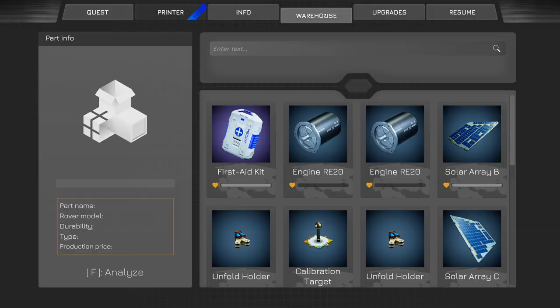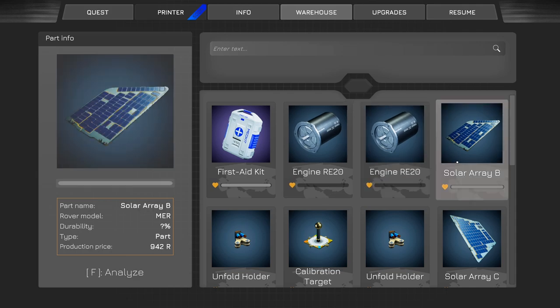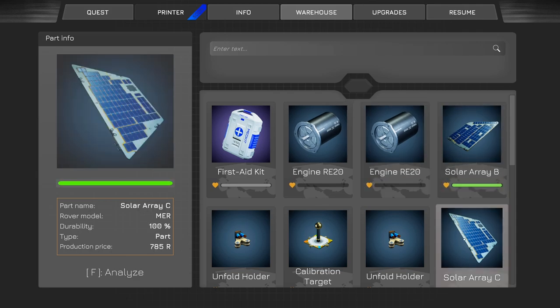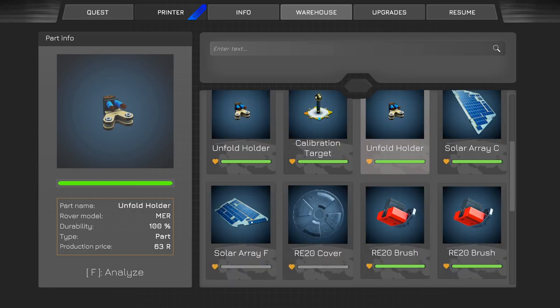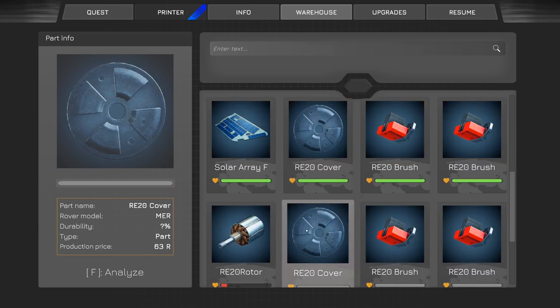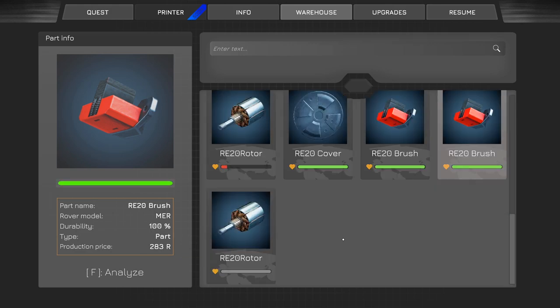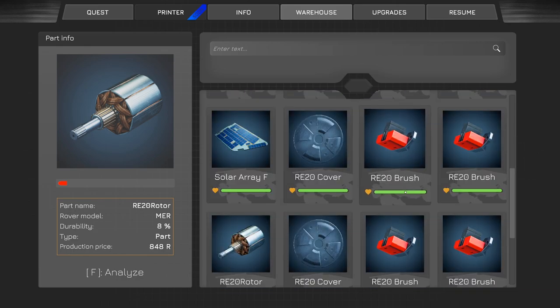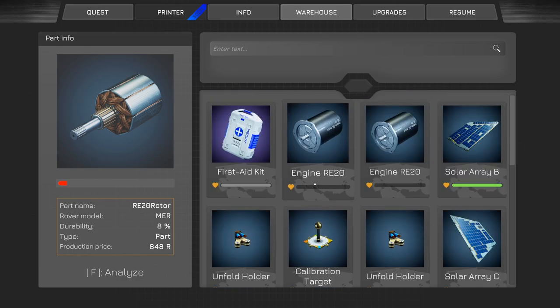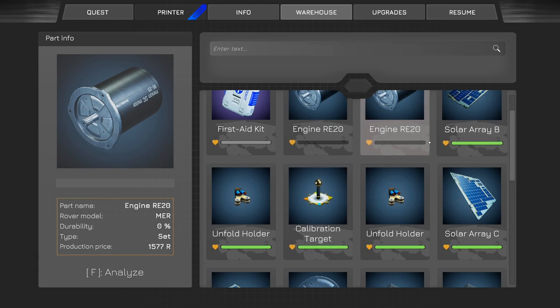When you go into your tab and hop into the warehouse parts, you can actually get an analysis. Hit F on the solar array and it'll let you know what needs to be cleaned, what needs to be done. Everything's good here, the brushes are good. That way if you have a whole set of stuff and you didn't analyze any of it - that's just the cover, it's basically the housing for it, so it doesn't need to be repaired.